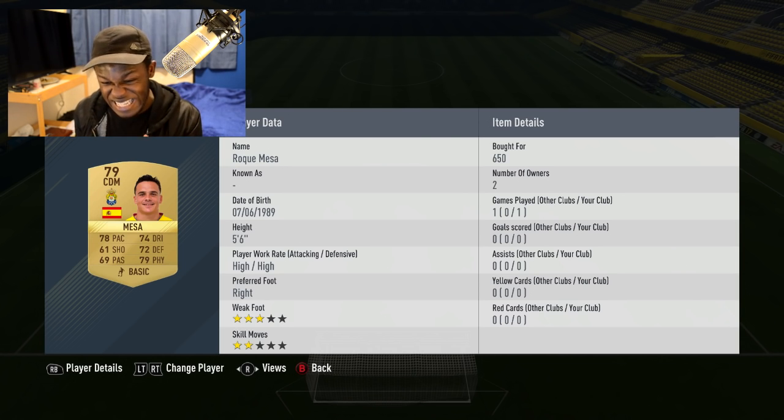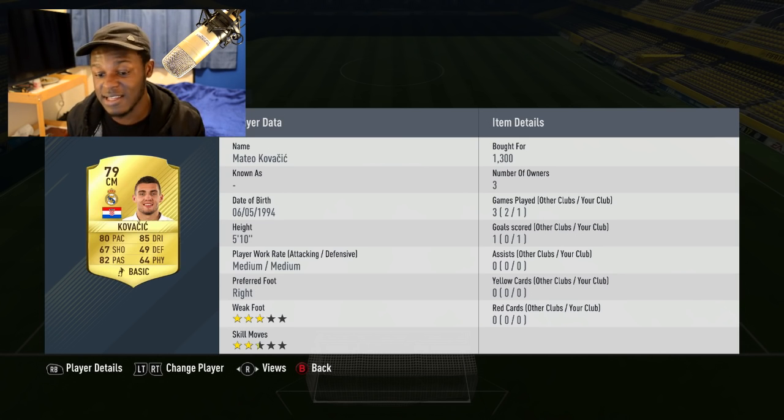Onto the CDM position we have Mesa - the knockoff version of Messi. This guy's got 78 pace, 79 physical. For a CDM he's actually got alright stats. 650 coins - so it won't really break your coin bank. He's a decent player to use, kind of solid in that position, and I'm actually happy I decided to go out and get him.